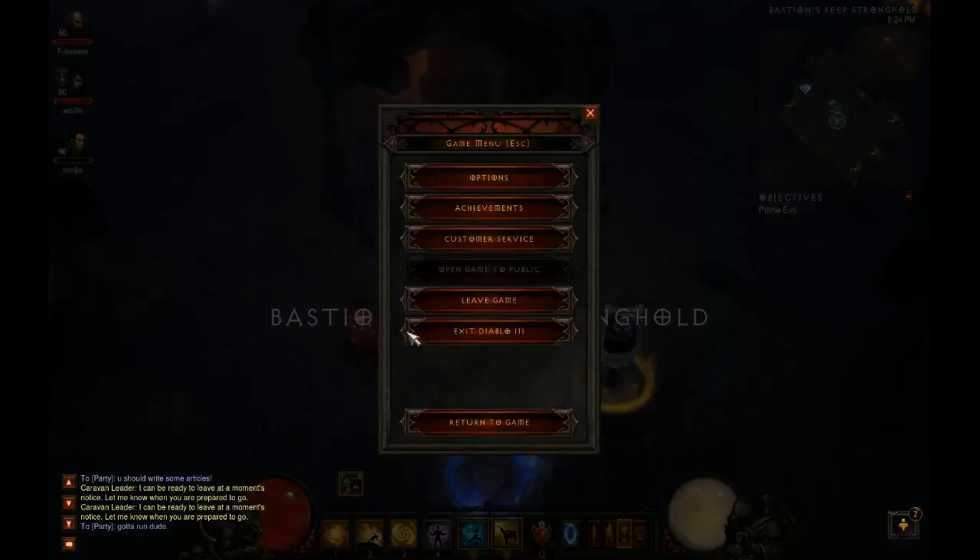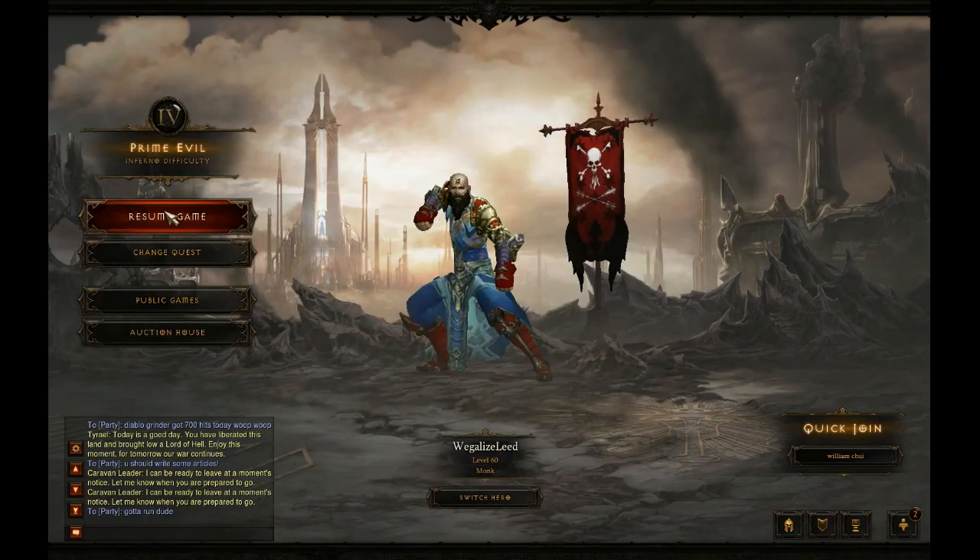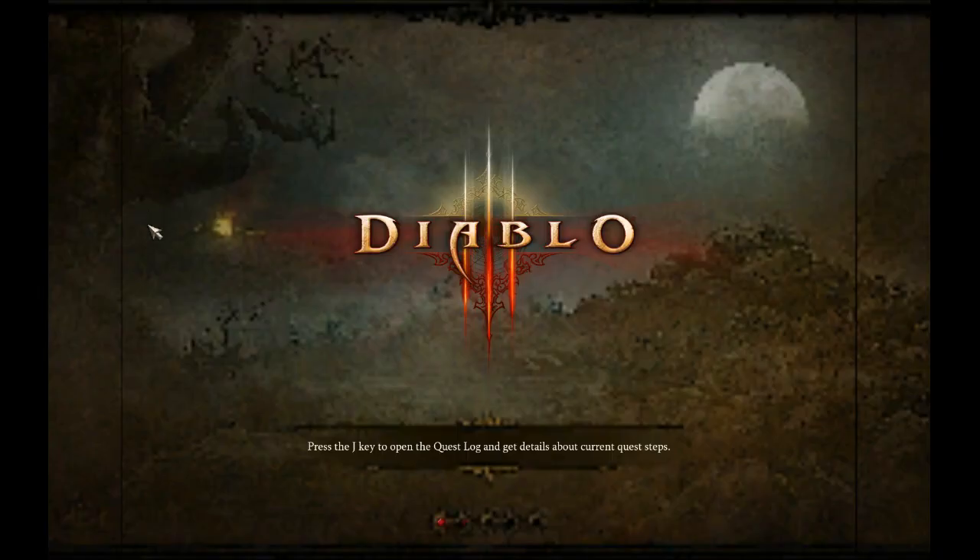Join a public game, leave it, and then now when you hit resume game, you're on the 4th level.